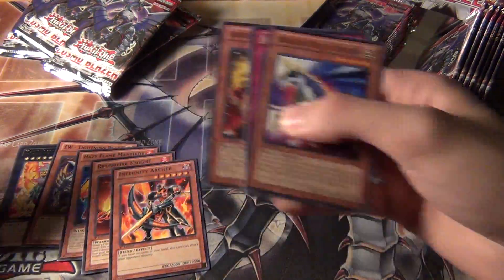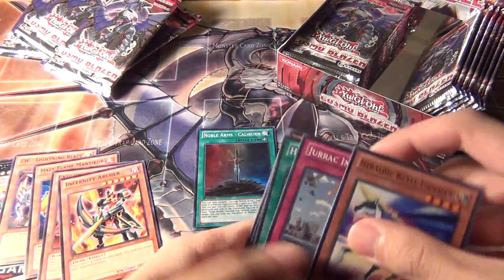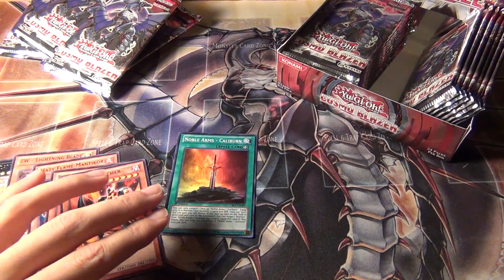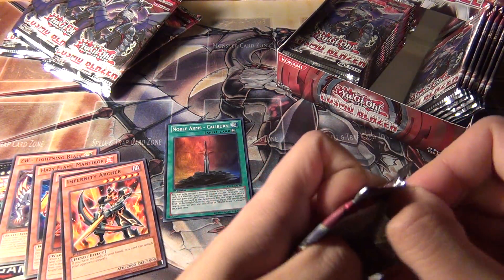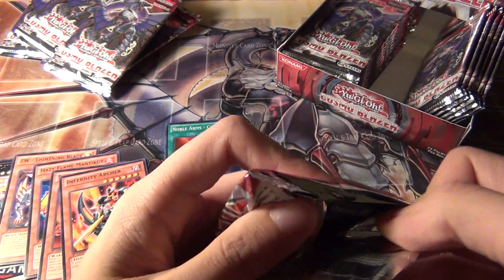Noble Knight Caliburn — yeah, I was hoping not to pull this one because I already have the sneak peek copy, which is also how I got the mat. So Noble Knight Caliburn is the first super rare of this box. Now I have two Caliburns — the ultra rare and this one.